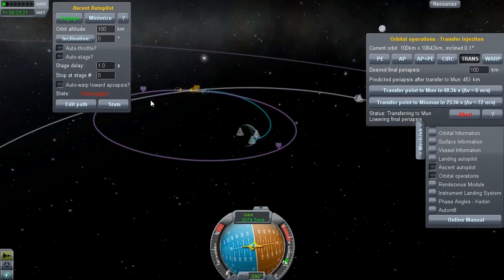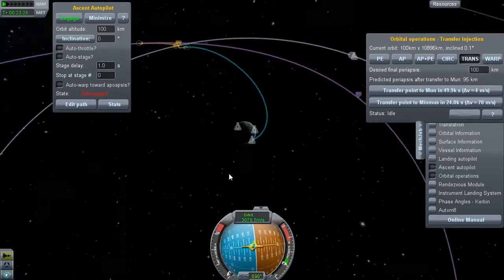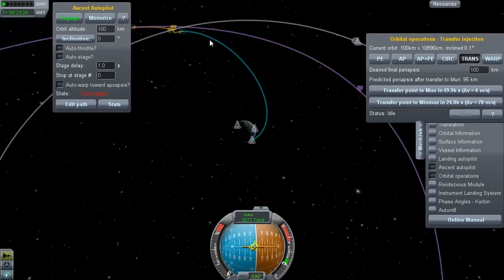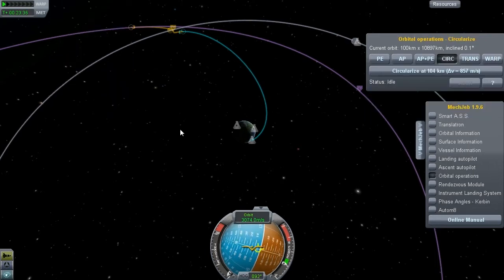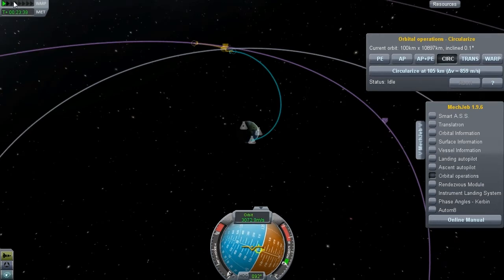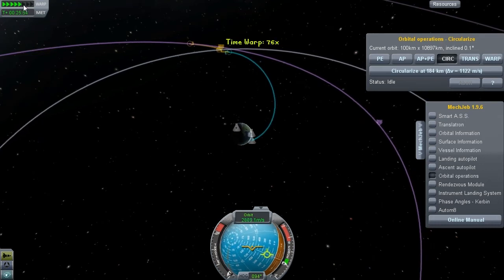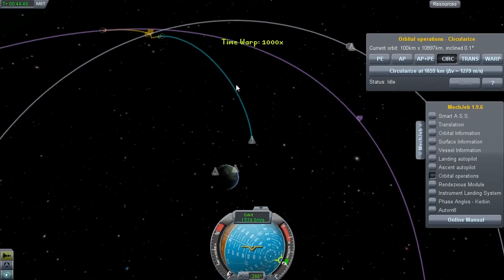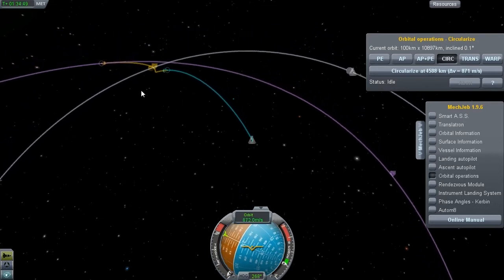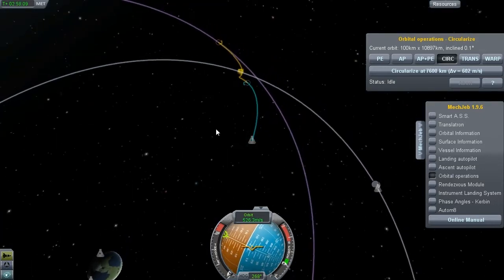Here we are. You can see that our orbit has changed to purple now — that's the orbit that's going to happen once we swing past the Mun. Now that we've transferred over to the Mun, we can close the ascent autopilot and press the circularize button. What we need to do now is speed up time — time warp. You can put it up to a thousand, which is pretty good because it's going to speed up and slow right down when it gets caught in the gravitational pull and swing around. But be careful — we don't want to go into that purple orbit.